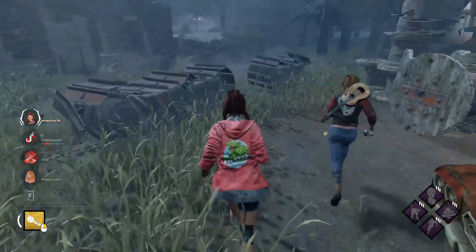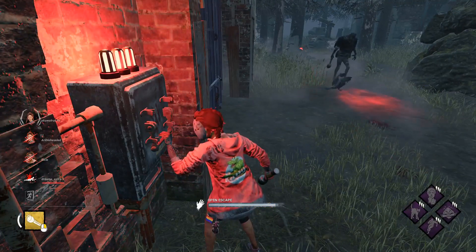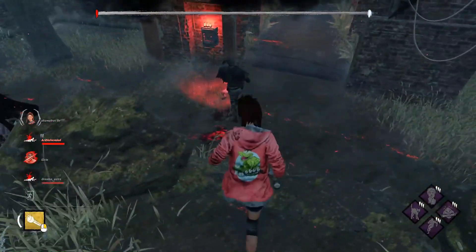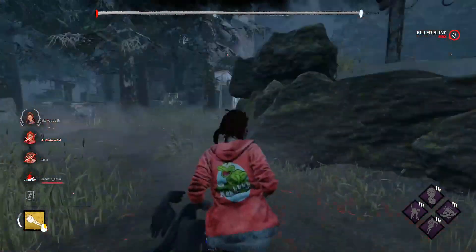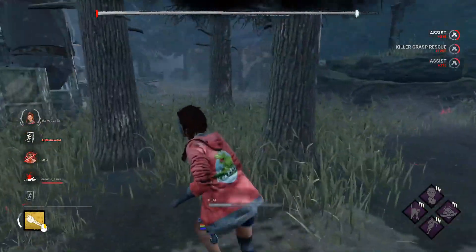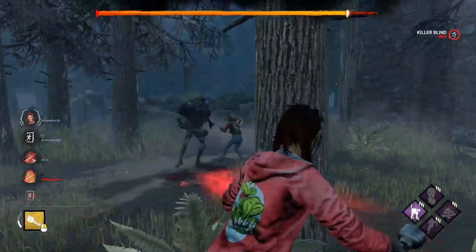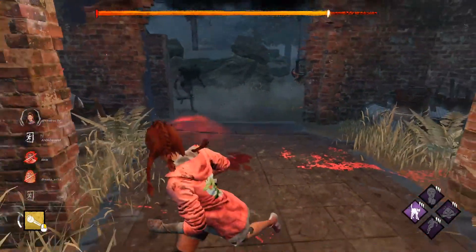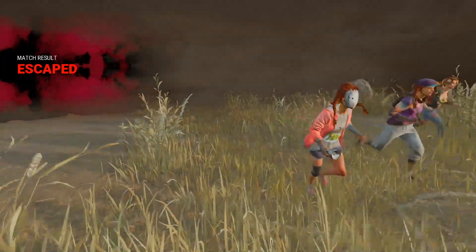You go that way — I don't have BT, so I'm gonna pressure the gate. One for one trade's not terrible. I did a little re-correct but... you're not fully healed yet. Stop. Another one. You don't pick up — Wraith, don't do that. Wraith, you shouldn't pick up in the open after I just flashlight saved... come on, man.